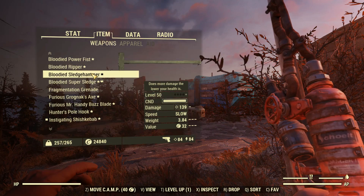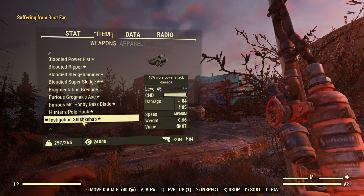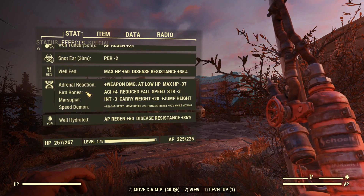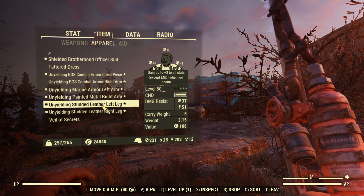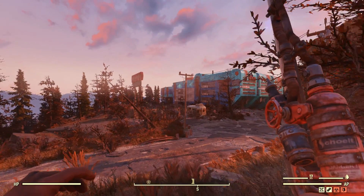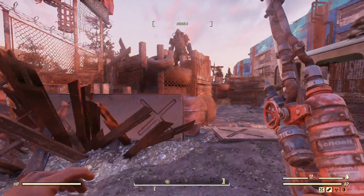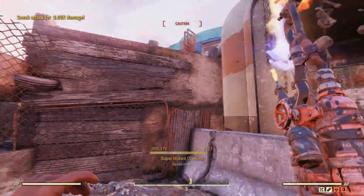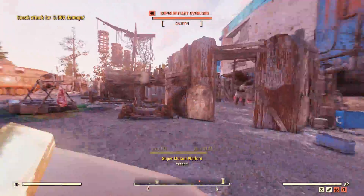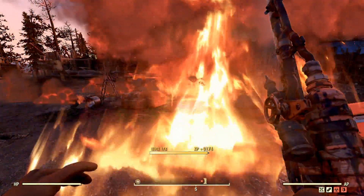Here we are outside of West Tech with our Shishkebab in first person. The damage is kind of weird because you'd think the energy and ballistic would scale together. Here are my buffs — I got Snottiness from a Scorch Beast Queen fight when a Gulper bit me. Here is my unyielding armor, which gives me more SPECIAL points as I get more damaged, and in turn increases my damage because Strength is part of SPECIAL.